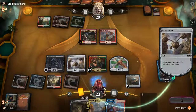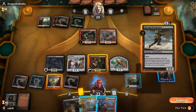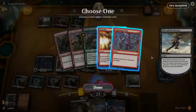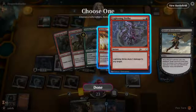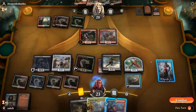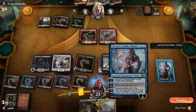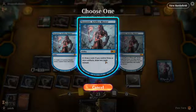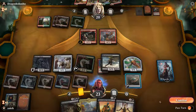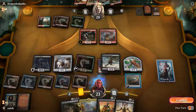My turn — a land, not bad. Let's play the Sky Scanner first; we have the compass anyway. Oh, that's actually cool — we get to see what's in the opponent's hand. I think we're going to remove the Lightning Strike from the opponent's hand. But can we save Tezzeret? Let's draw two cards. I think Tezzeret is not going to survive. Okay, Vicious Offering — that's lovely. We're not attacking, so pass the turn.